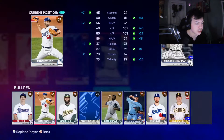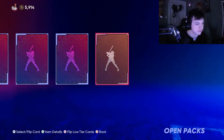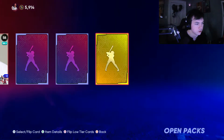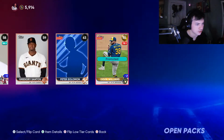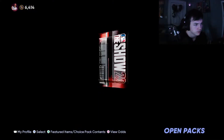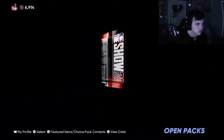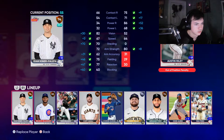Another gold: Matt Chapman — we're getting really good gold pulls, no doubt about that. Another gold: Devin Williams — okay, the bullpen's looking really good now, we've got three solid golds in there. Another gold: Lourdes Gurriel Jr. — getting a lot of gold pulls. Another gold: Austin Riley — put him over at third base.